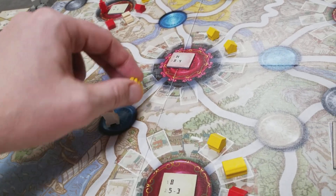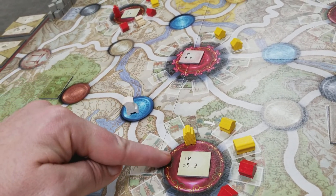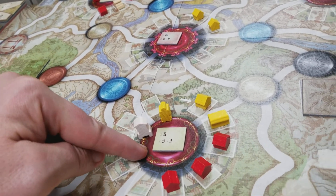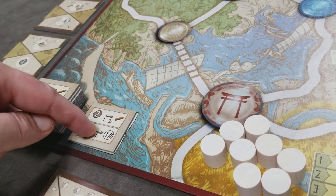For example, on this turn the player decides before activation to pay two money to move their samurai there and pay one money to move the market there. Now they're in the same city with their colored trading house, so they have the option of doing both of the trade actions.